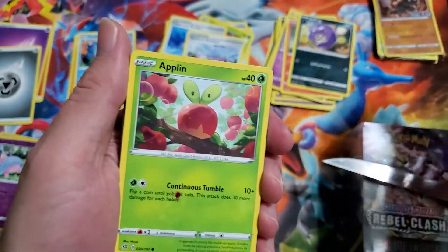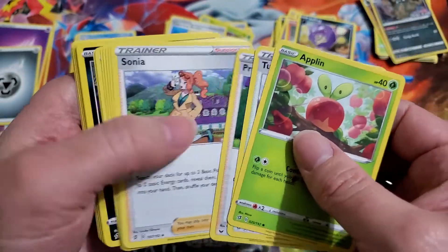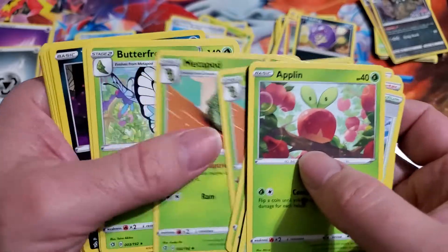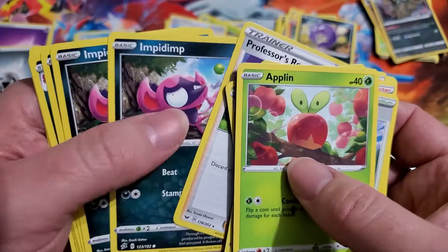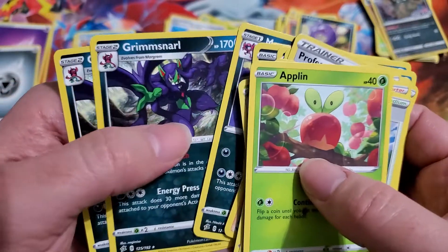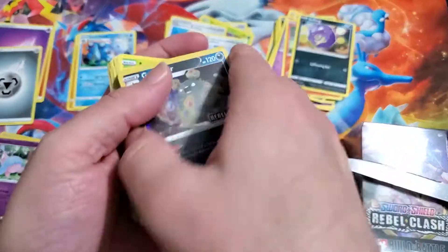Let's see — we got Applin pretty much, but oh we got Hop in this one. Caterpie, Metapod, Butterfree, Trubbish — I think that's new. Impidimp is definitely new, and Morgrem with Grimmsnarl. Yeah, there's something wrong with my head, that's all there is to it.